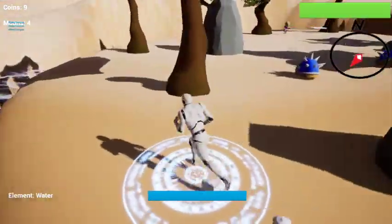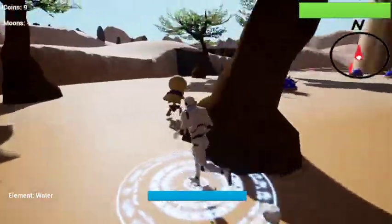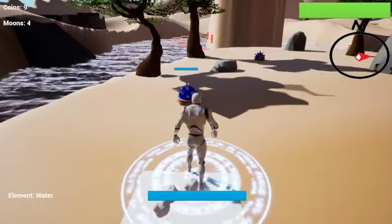Let me just bypass these guys because they are a little difficult to deal with. This guy tells you at the bottom of the oasis that there is a power moon that you can grab.